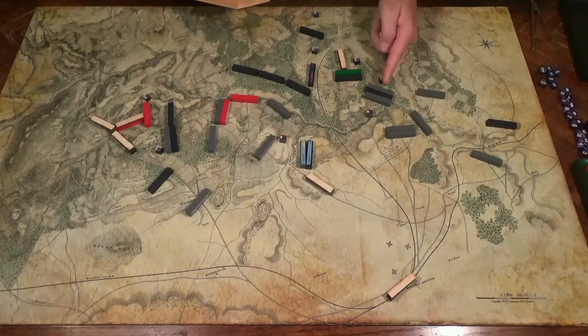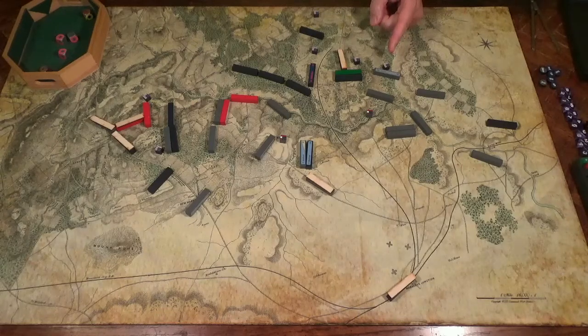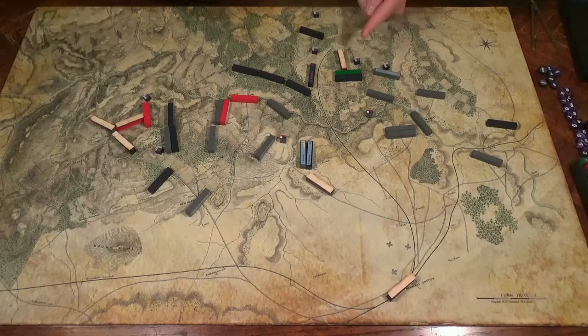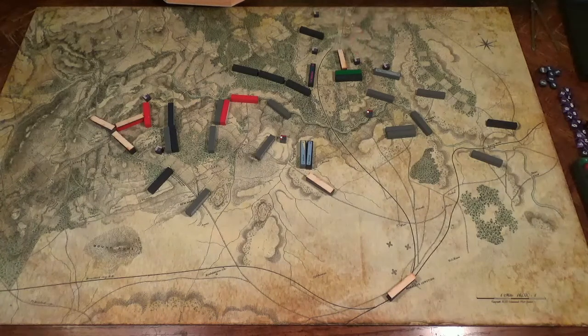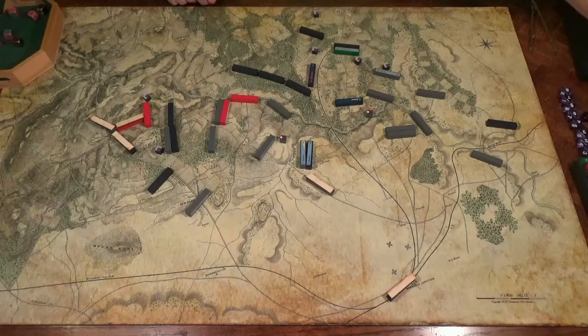Beauregard's troops steel themselves for the Union assault. Johnston's assault across the Bull Run — not without losses — drives the Yankee troops away. And now a most critical fight: Johnston sends Jackson's men into the Union line. All this confusion — no one is in control of the battleground.